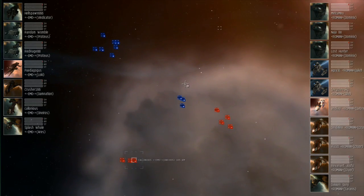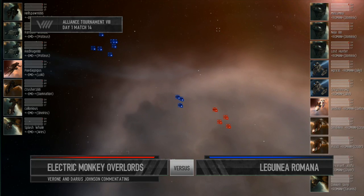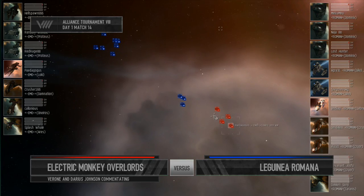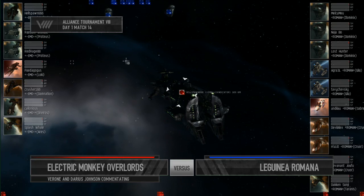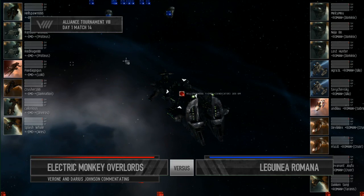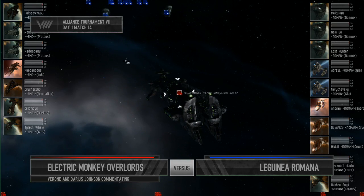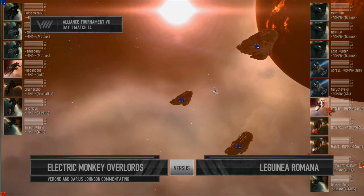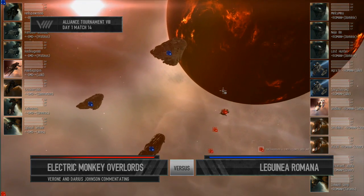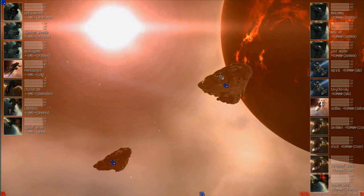Welcome back to the commentary box. We have Electric Monkey Overlords versus Legger Romana — I've totally botched the name of the alliance but I'm going to continue. On the field for Electric Monkey Overlords: a Loki, two Proteus, a Damnation, a Vindicator, a Neros, and an Aries. For Legger Romana: three Dominics, a crewer, two healers, a Saber, two more crewers, and a Tyrannus.